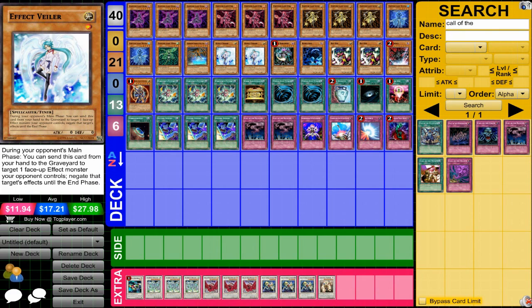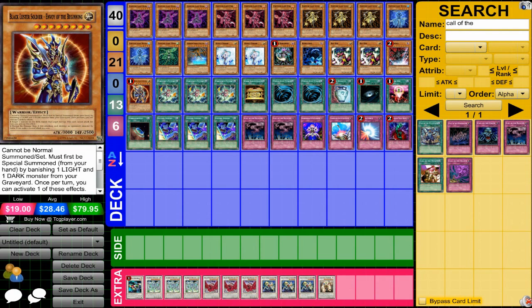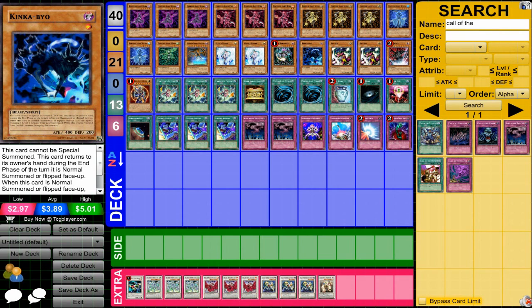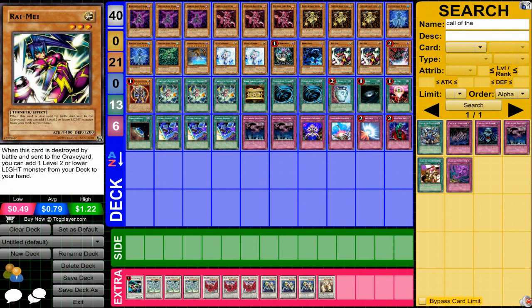Effect Veiler is a staple. Chaos Sorcerer is good for a light and dark deck, same with Black Luster Soldier. King Kabiyo's effect is really great — he's obviously gonna get destroyed, and when he does he special summons a level one monster that gets removed from play. So it really fits in this deck type and allows you to activate Fortune Lady Light's effect. Raimei is for getting Fortune Lady Light.